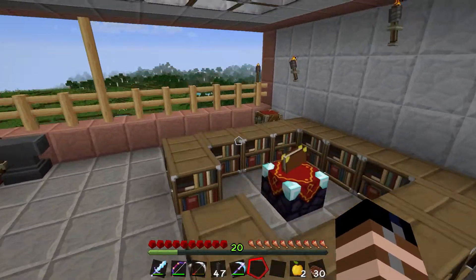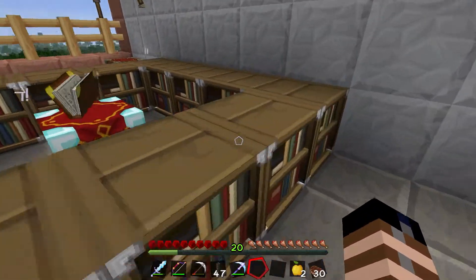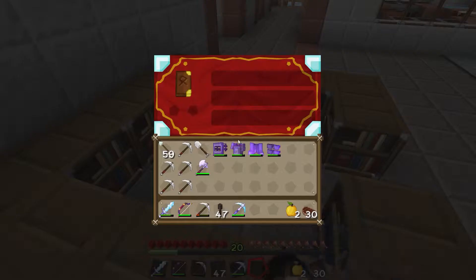Now that we're in here, I'll show this is my enchantment table with the bookcases around them. Treasure chest with the lapis to enchant.